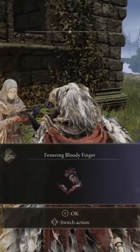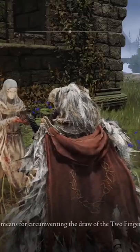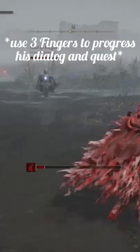Once you meet him there, go through all of his dialogue and he will give you festering bloody fingers. You have to use the festering fingers three times — thankfully he gives you five.